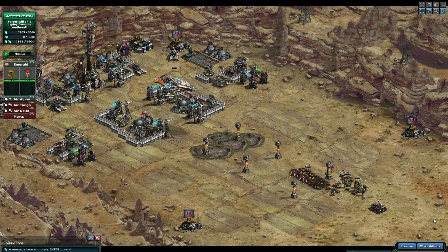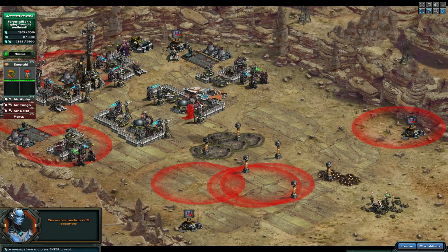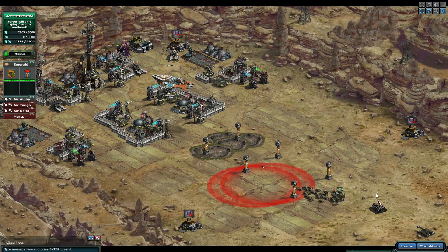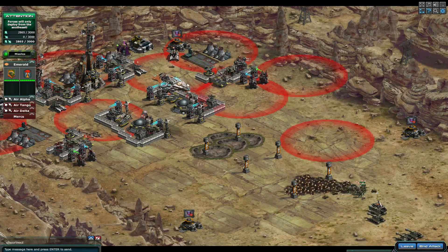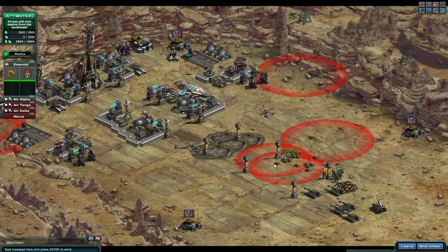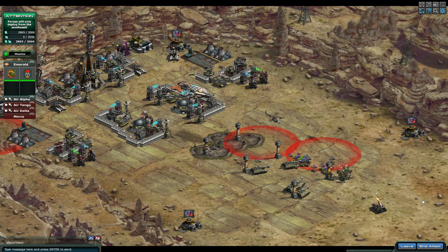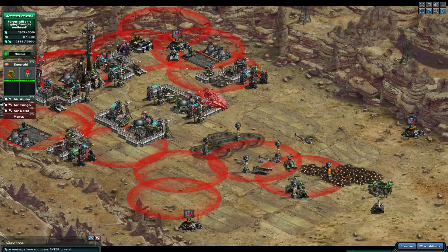There must be a green turret somewhere that I hit. All right, here we go — took a bar off of him already. Let's go in again, just watch that green turret, you want to steer clear of them if you can. Turn coats and we're down to two bars. Going in again — go turn coat and back.